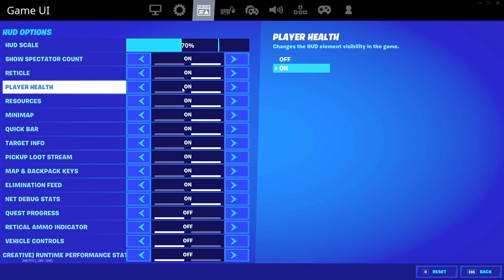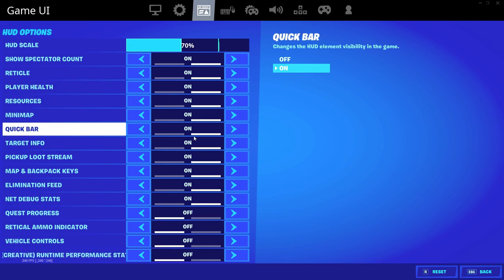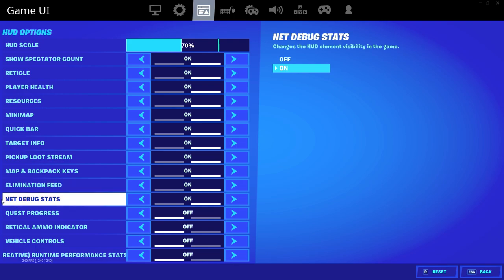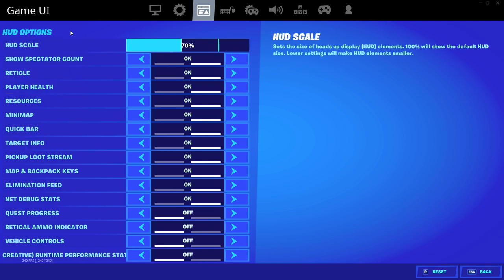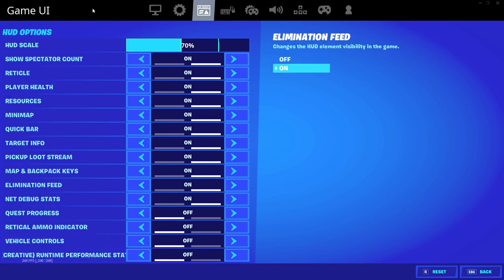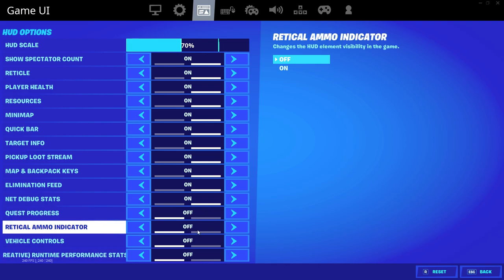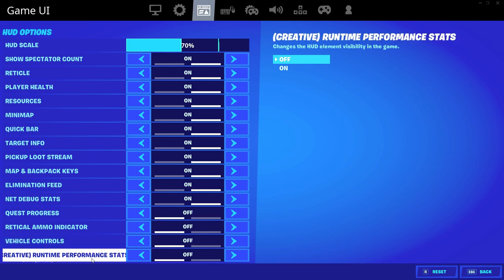Show spectator count on. Reticle on. Player health, resources, minimap, quick bar — all on. Target info, pickup loot stream, map, backpack keys, elimination feed, net debug stats — this is to see your latency, packet loss, and all the information about your network connection and connection to Fortnite's Amazon cloud servers. So you can show your FPS in the top right and show your latency and network properties in the top left. Quest progress I have off. Reticle ammo indicator off. Vehicle controls off.